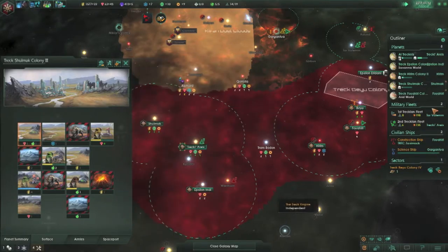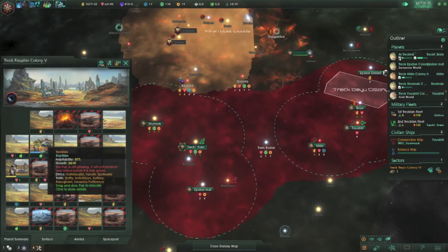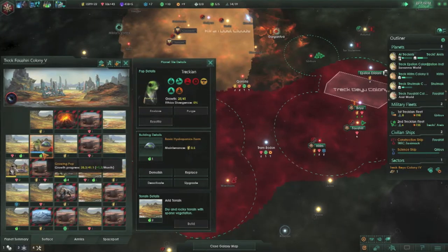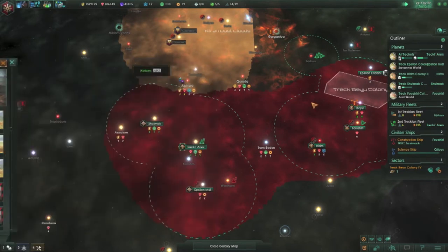Looks like we will need to build another hydroponics farm — that probably won't solve the issue either. That colony did get screwed over by the fact that I wasn't sure if the primitives would pop up or not, but it did. These guys are going pretty slow because of the growth rate modifier. Since we are formerly ex-spiritualist, it does give us minus 15 to begin with, so it's minus 10 now.